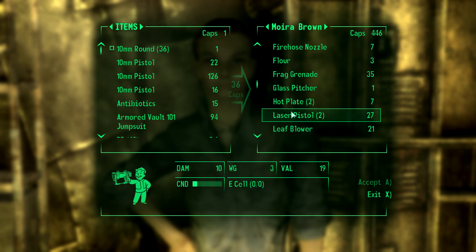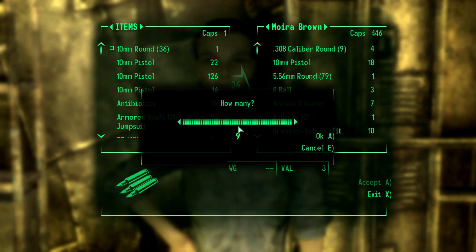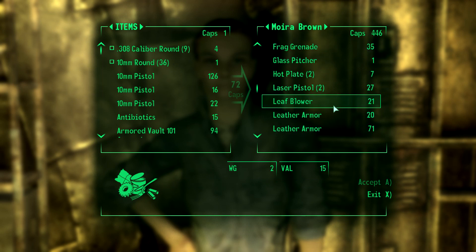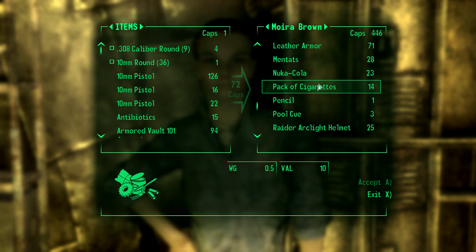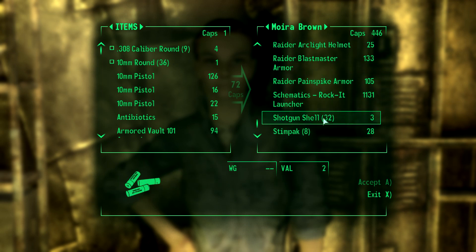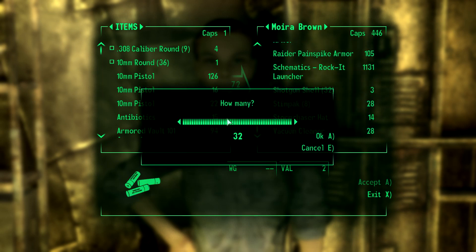We have laser pistols, which are wonderful. But laser things themselves are kind of expensive. 308 caliber — those are kind of good. We might as well take those. Rocket launcher. Shotgun shells — might as well. Wait, we have one cap. Maybe not. Oh, that's right — we actually didn't start with any money.